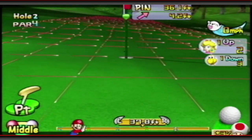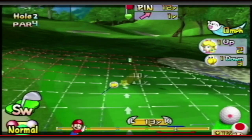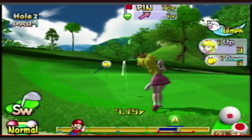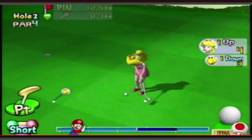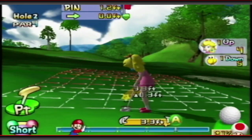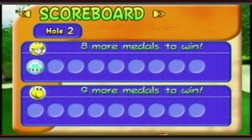This is a disgusting looking putt. I'd much rather chip this at this point. Let's try to get something right in there. I left it way short. That's okay, now we can line it up here. Left it short again. We're going to drain this one. That was an ugly bogey — really screwed ourselves over with that crappy approach shot on the back of the green there.